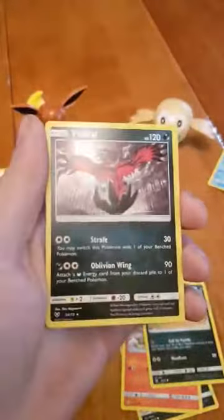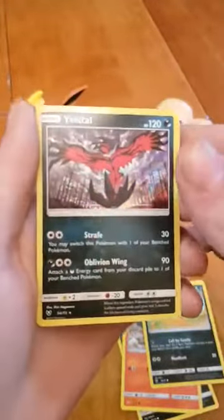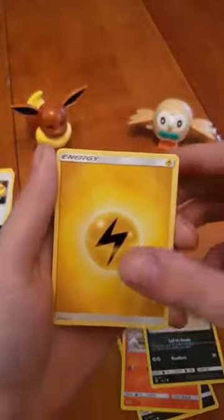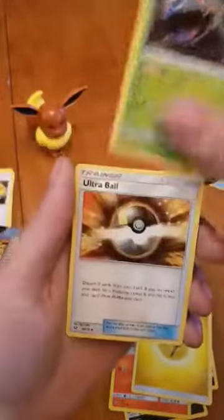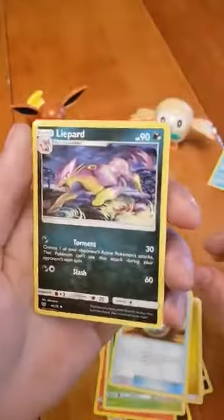Larvesta, Scraggy, a reverse holographic Torquoise, and the holographic Yveltal! Electric energy — you guys are definitely beating me on the energy guess today. Venusaur, there we go, and Ultra Ball again.